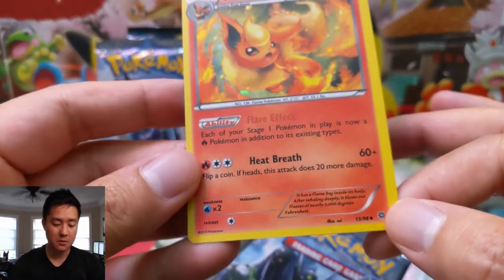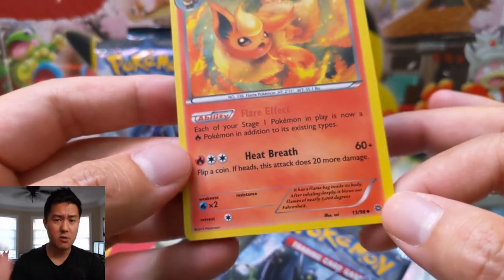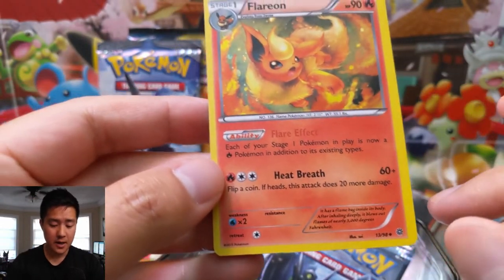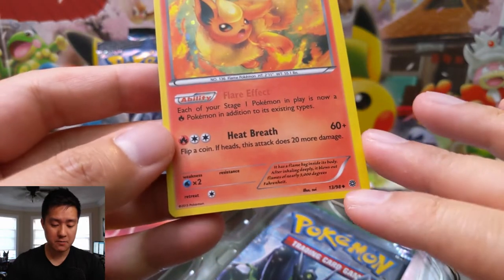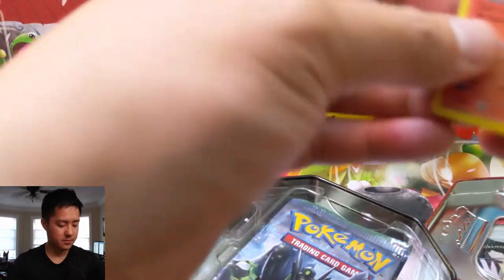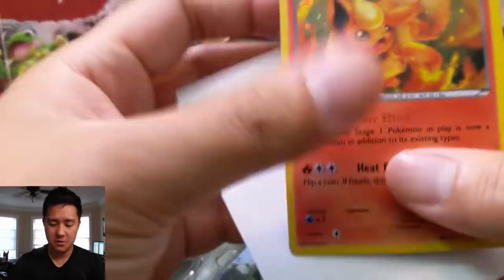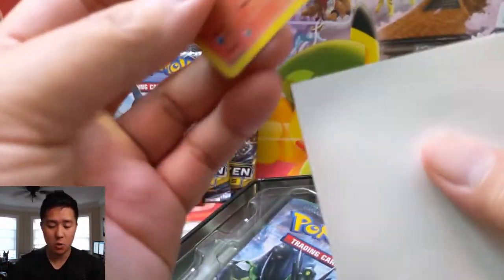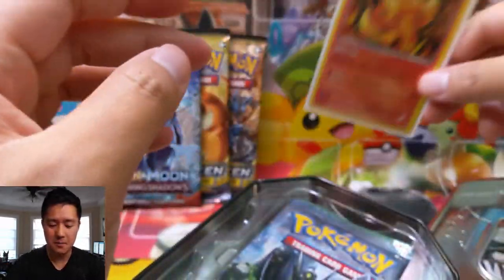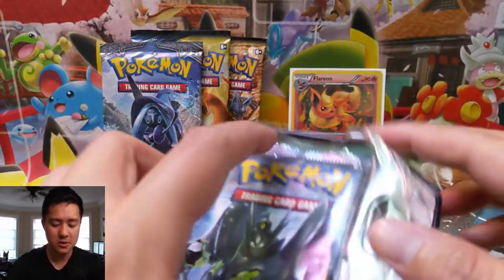The promo looks great. Each of your Stage 1 Pokemon is now Fire — it's very similar to the Vaporeon. Heat Breath: flip a coin, if heads there's 20 more damage. These evolutions themselves are kind of underwhelming as far as how strong they are, but they always do look amazing.